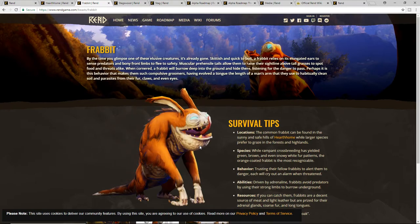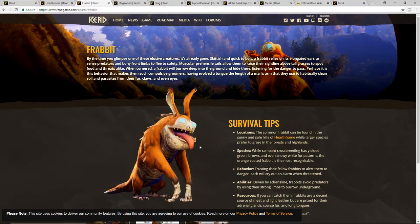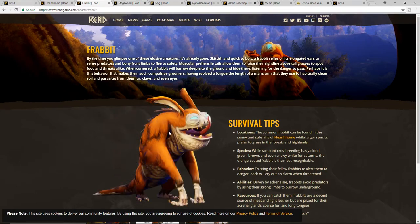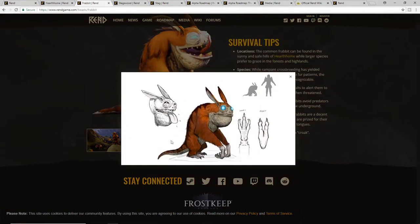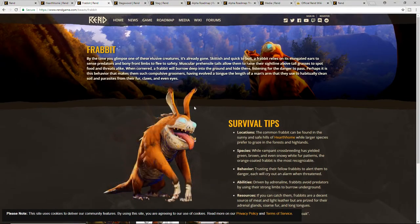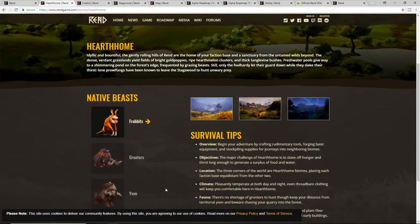There is taming involved in the game, similar to ARK. I don't know which creatures you'll be able to tame — we'll find out as we get further into the roadmap. You can see the concept art for frabbits, showing how big they are compared to human characters. Overall these are just going to be little skittish guys that you run around for basic resources at the start.